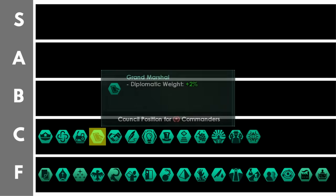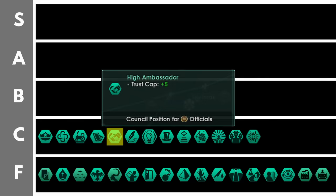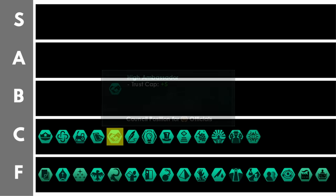The grand marshal increases your diplomatic weight by 2% per level. If you are trying to become galactic custodian, galactic emperor, or sway the galactic senate to your side this can be rather useful, otherwise you probably don't need to bother. The high ambassador increases your trust cap by 5 per level. This can be very useful when dealing with AI empires but in a multiplayer game against other players it's pretty irrelevant.